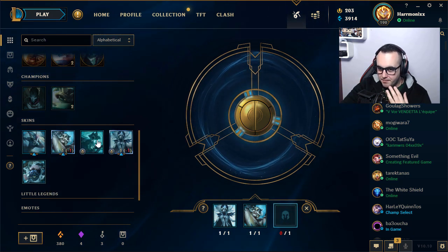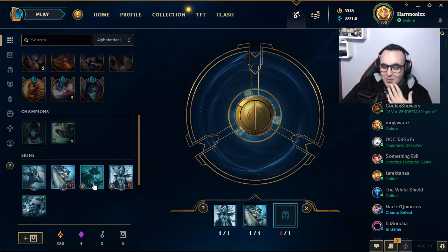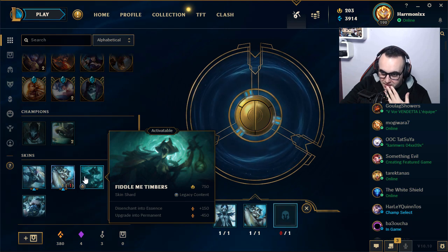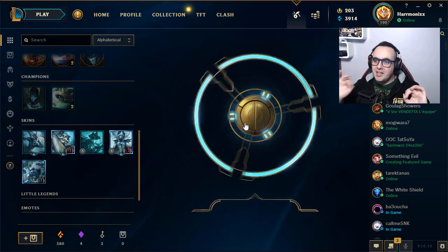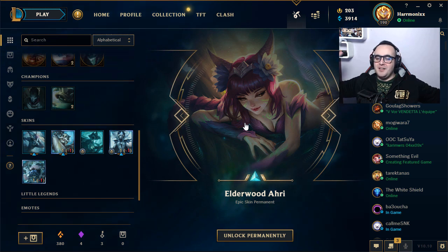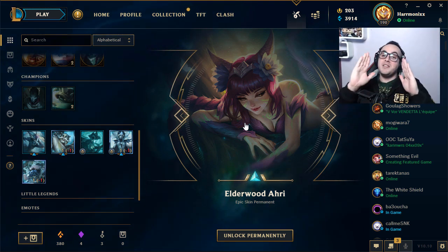LeBlanc for sure, El Tigre Braum, and one more. These three skins are some of the best — if I could upgrade them, but let's see. Maybe we can get lucky. Fiddle Me Timbers — it's a legacy skin, I need to save it. Moo Cow Alistar. Please one last beautiful skin... Elderwood Hecarim — epic skin! We finish on a positive note!